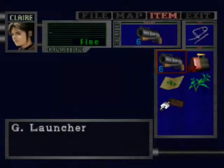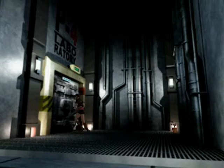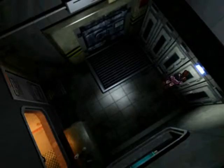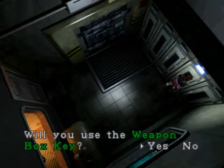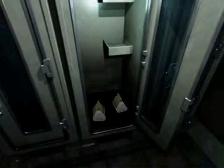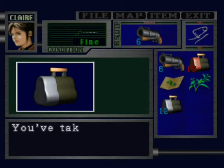This is where one of the zapping systems comes in. In here, in this first room, is where you use the W-box key, which stands for weapon box key. And if you're Leon, it gives the custom magnum parts, but if you're Claire, it just gives you grenade rounds. But with Leon, it actually gives you the custom magnum rounds.